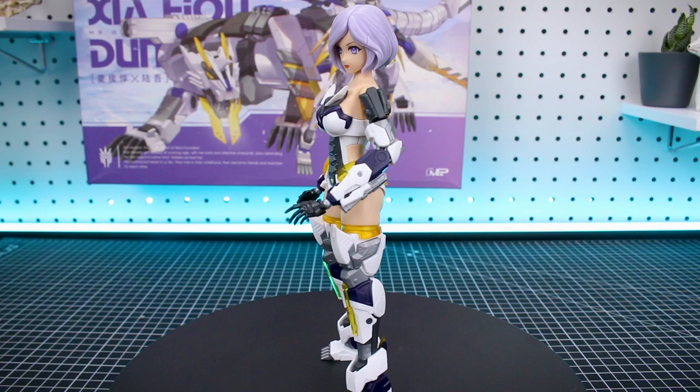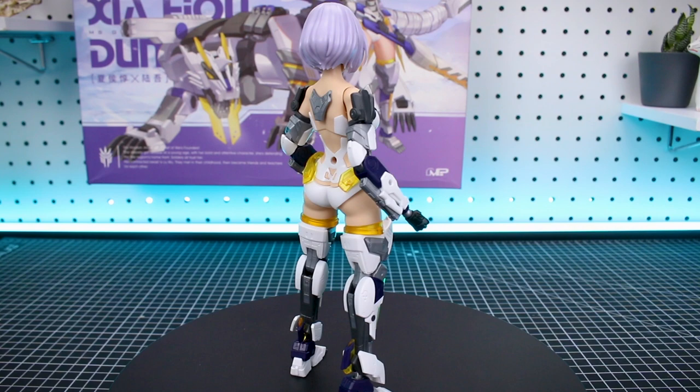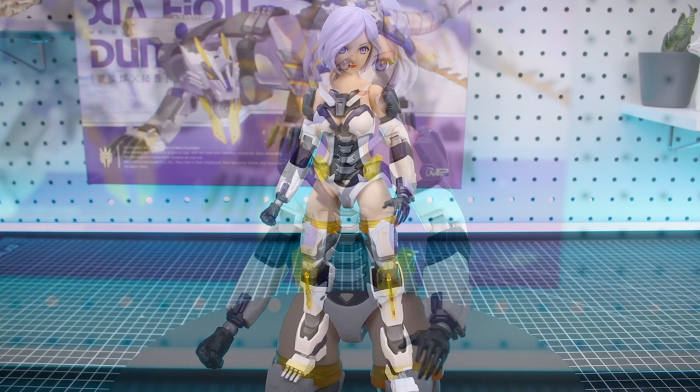Let's take a look at the base form of the kit first, before we add on her accessories and warbands and take a look at Luwu. The main body itself looks pretty nice — you've got a lot of great color separation. The clear yellow parts are definitely a highlight of this kit. Aside from the color separation of the parts, there's also a lot of really nice surface detail on the armor pieces.